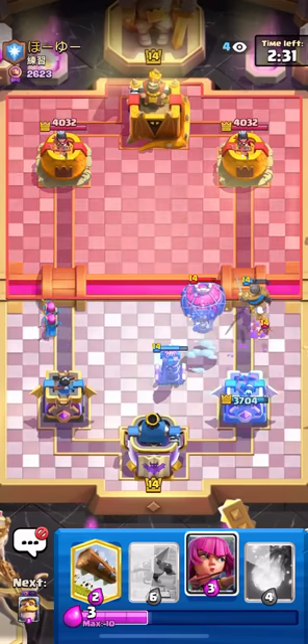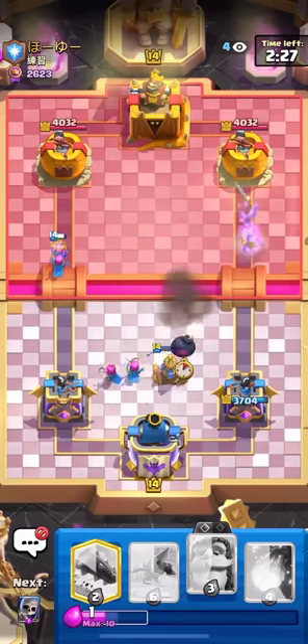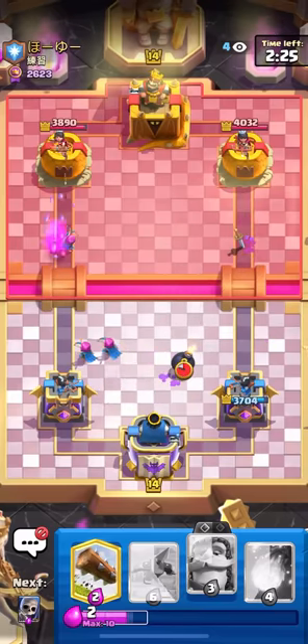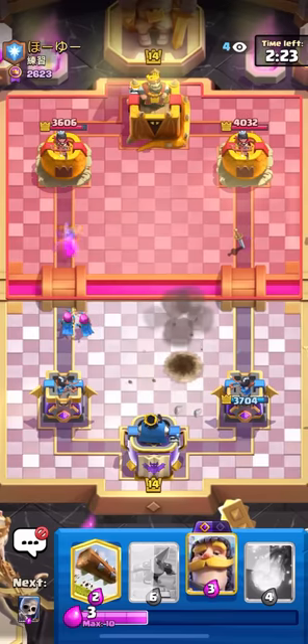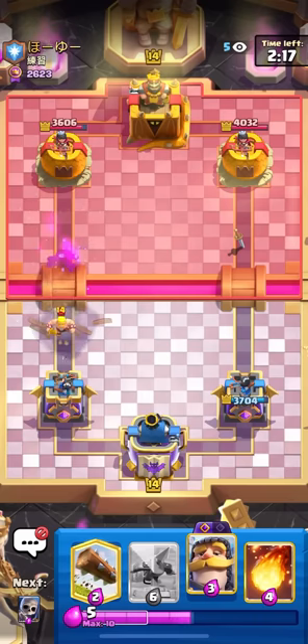I'll go for the Ice Spirit to freeze that Balloon, and then I'll just cycle another set of Archers. I probably didn't need that — kind of a waste. But it is what it is. We get some decent chip on the left side. He's not even going to defend those first sets of Archers, I'm not sure why. He could have probably Barrel'd and then taken less damage.